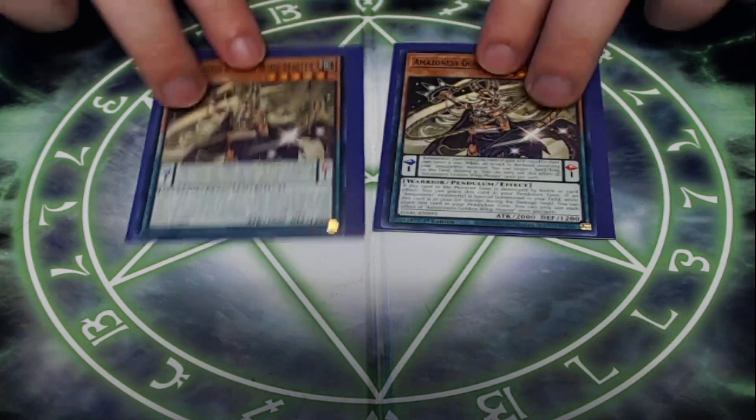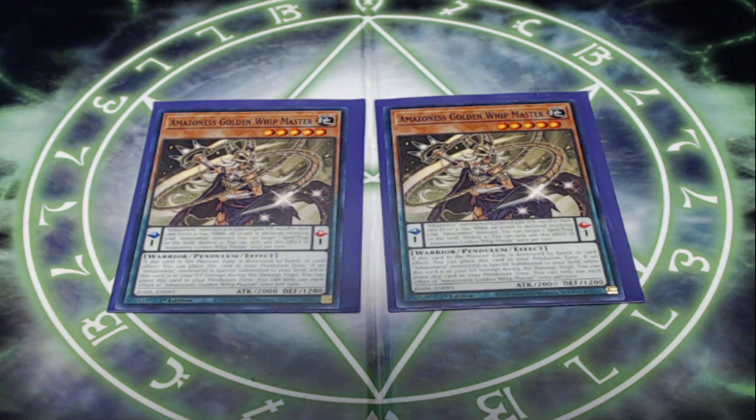If Warchief is normal or special summoned, you can set an Amazonas spell or trap or one Palmerization directly from your deck, and you can only attack with Amazonas monsters for the rest of the turn. Another card that gets us to our spell and trap cards and keeps our deck flowing so we can close out the game after we have our opponent locked down. Next, I'm playing two copies of Amazonas Golden Whipmaster. Pendulums are a new part of the Amazonas strategy, and while I don't find myself pendulum summoning often, they make good cards as additional monster bodies to finish off a game.